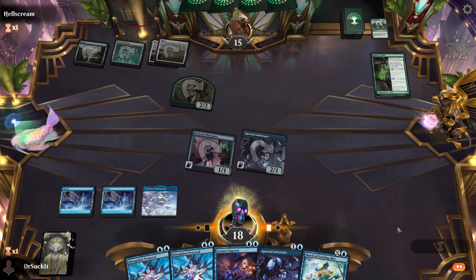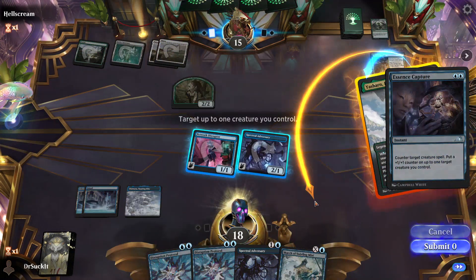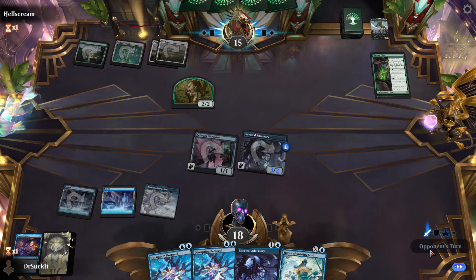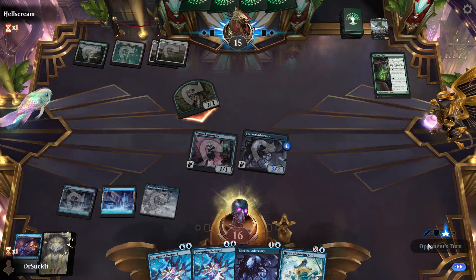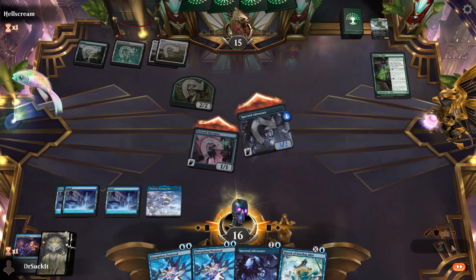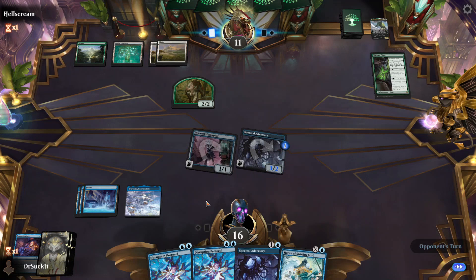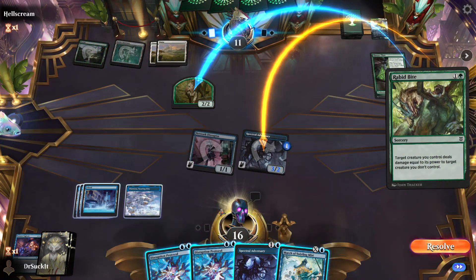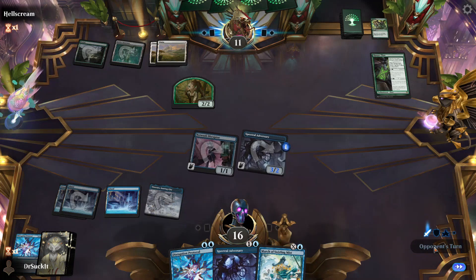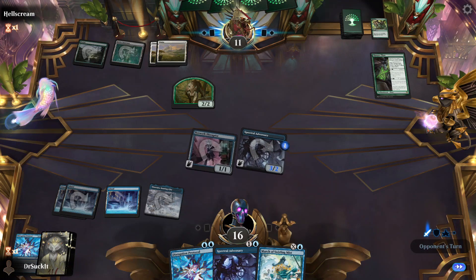We're doing more damage than he is. That's a nice guy — let's put it on Spectral Adversary. Four mana — go on in, boys. Is this an artifact? Yes. Do I have to be able to tap it? Yeah, I've got to do something like that — let's see, I will just pay for it. Touch the precious.